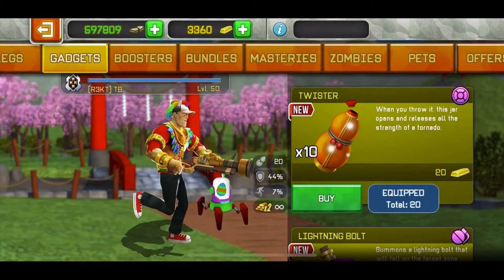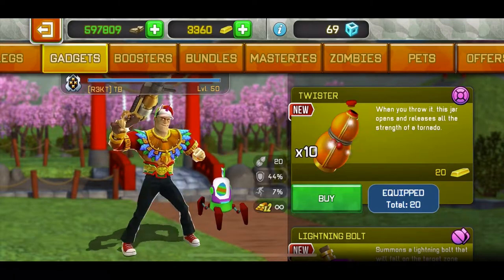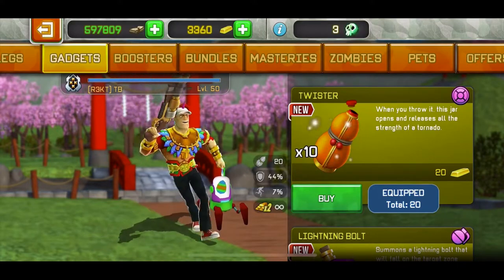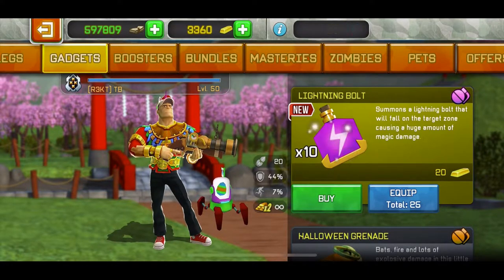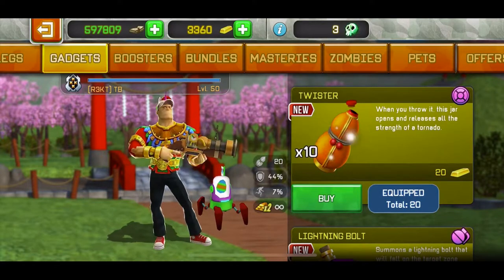So first of all we have the Twister. The first one is a Twister and it costs 20 gold — you get 10 of them for 20 gold. When you throw it, the jar opens and releases all the strength of a tornado, which sounds pretty insane. Then we have the Lightning Bolt, also 20 gold for 10 — it summons a lightning bolt that falls in the target zone causing a huge amount of magic damage. That sounds like the spells from Clash of Clans, it reminds me of that.